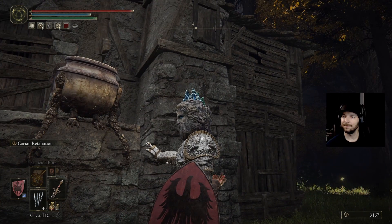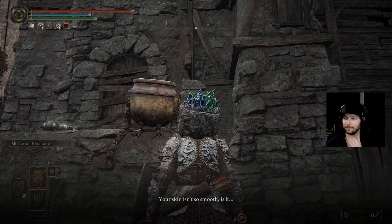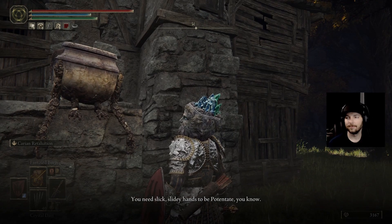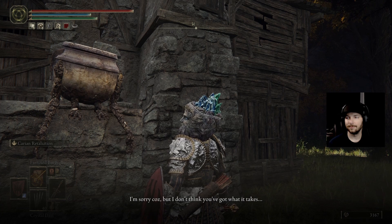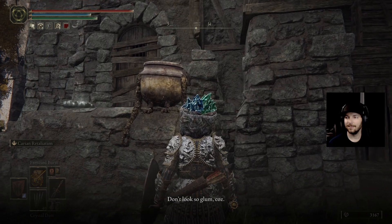Oh, here we go. I saw that. Your skin isn't so smooth, is it? There he is. You need slick, slidey hands to be potentate, you know? I'm sorry, cuz, but I don't think you've got what it takes. What a shame. Bang. That's savage.